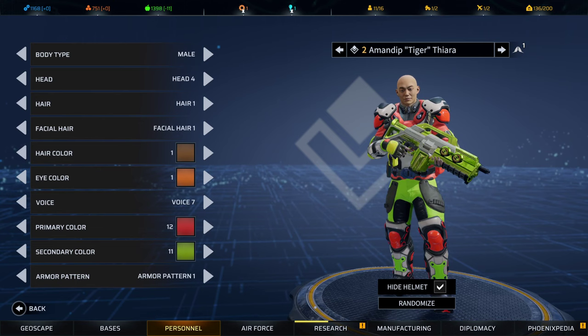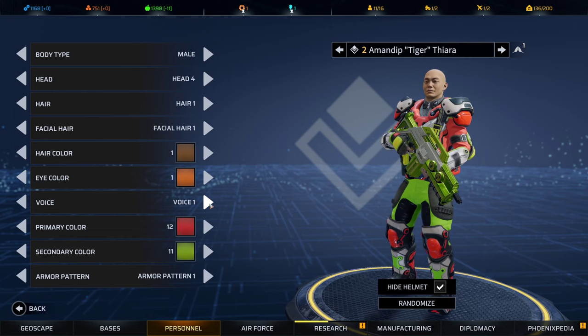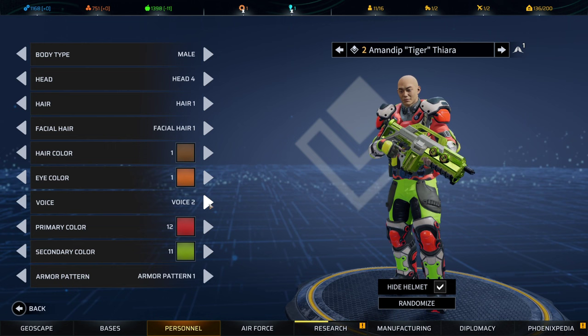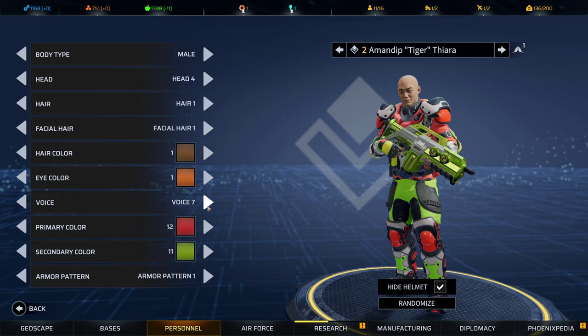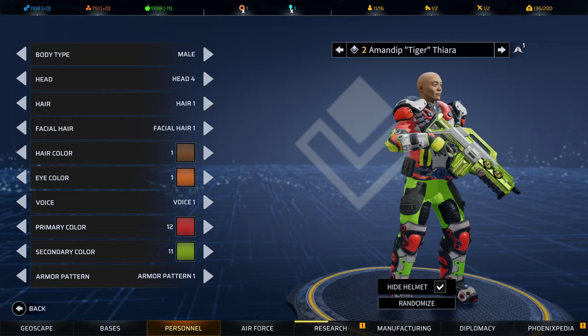And voices for male as well. Here are the samples: 'What's the plan?' 'I'm here.' 'Let's show them what we can do.' 'Receiving, ready, willing and able.' 'Can't wait.' 'I was born ready.' 'I can make a difference.' And that's it — that's the customization in Phoenix Point.